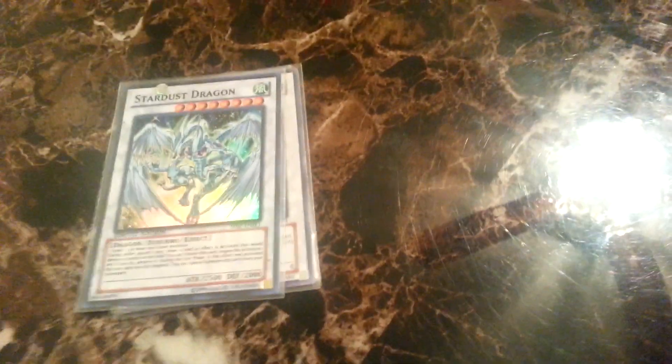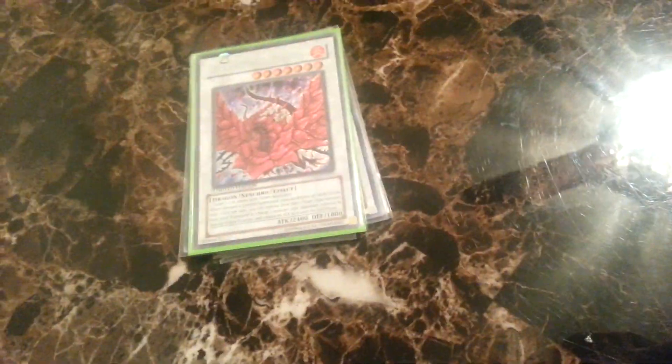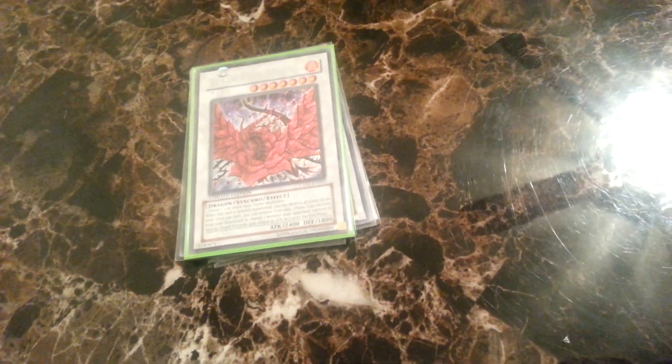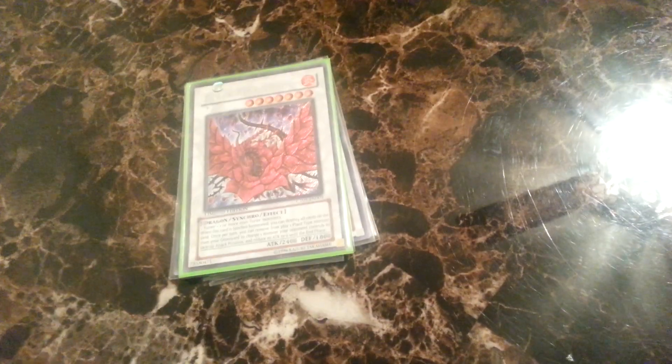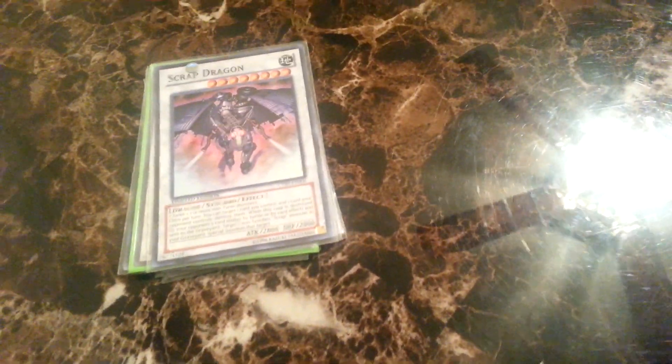Stardust, of course. Crimson Blader, for those decks running level 5 or higher monsters. Black Rose Dragon, because it's so damn broken in this deck — it's easy to get out, blows up the whole field, and if you have Mizukis in the graveyard or Book of Life in hand, it helps you out so much. I went into it so many times, it's too easy. Scrap Dragon. That's three tuners. Then I run two Crimson Knight Vampire Braid — I used to run three but never went into them, so that's why I only run two.